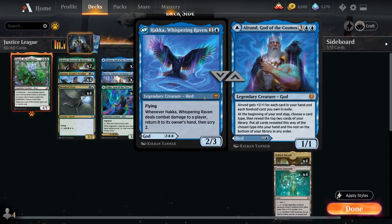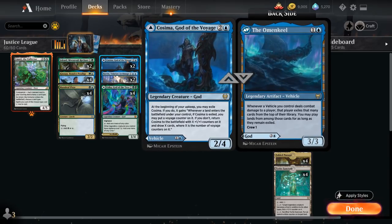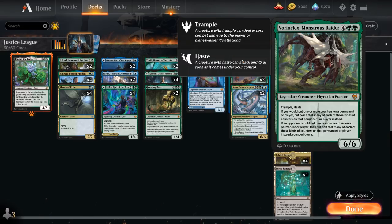We have two copies of Alrund's God of the Cosmos, which we can also play as Hakka, Whispering Raven — a 2-mana 2/3 Flying Bird. Whenever Hakka deals combat damage to a player, we return it to its owner's hand and Scry 2, enabling Alrund's God of the Cosmos, a 5-mana 1/1 that gets +1/+1 for each card in hand. At the beginning of our end step, we choose a card type — either Creature or Land — reveal the top two cards, and put all revealed cards of that type into our hand. We also have two copies of Vorinclex, Monstrous Raider — a 6-mana 6/6 with Trample and Haste that gives us additional counters, while halving opposing planeswalker loyalty, limiting opponents to a single +1 counter on their creatures, and preventing opposing Sagas from advancing.